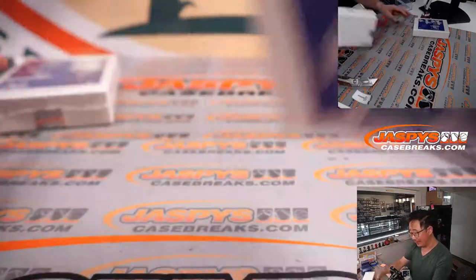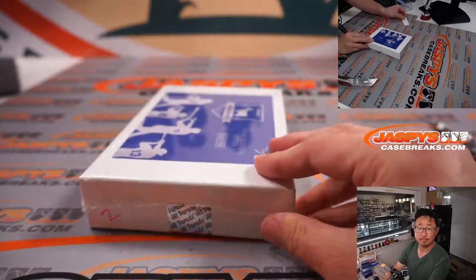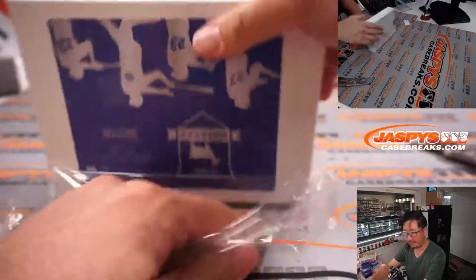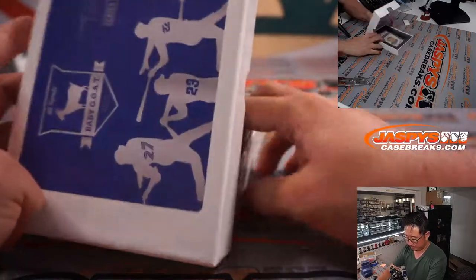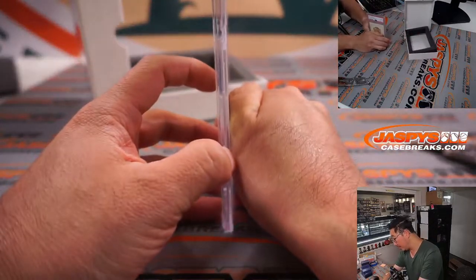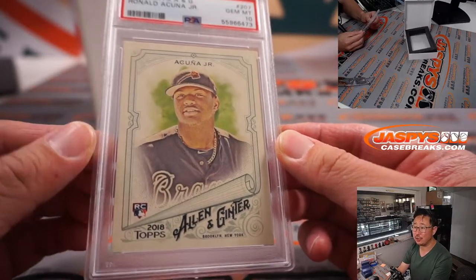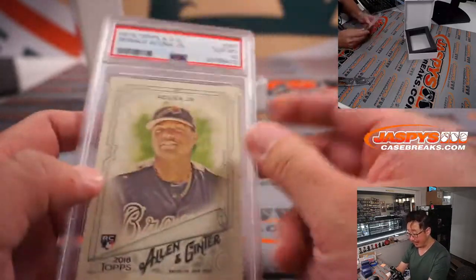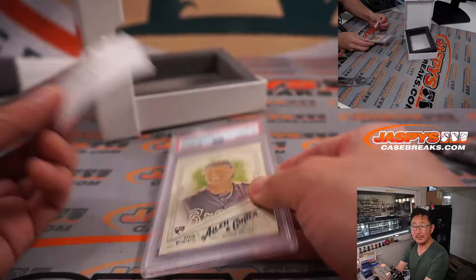Last but certainly not least — box two for Steve Birch, his second box. Good luck, let's see what we got. It's a graded card — PSA 10, 2018 Topps Allen and Ginter, Ronald Acuna Jr., rookie Ronald Acuna Jr. Always nice to see that PSA 10 — certainly makes a big difference between a nine and a ten. Congrats, Steve.